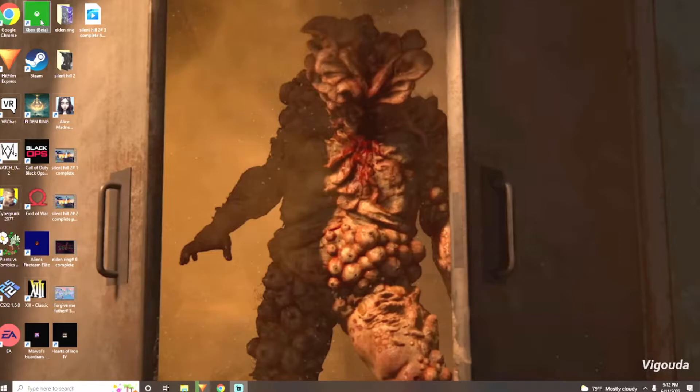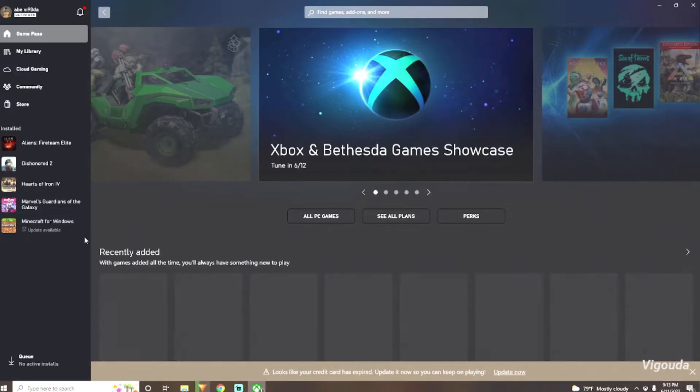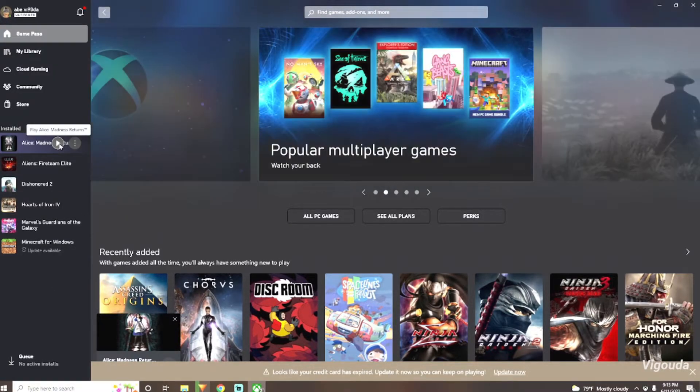Let's fix what you got going on. Now these steps — I could be doing some extra steps, whatever. So this is Alice Madness Returns on Xbox Game Pass on the PC, Windows 10. The issue I was having was that the game was running fine, sometimes it would crash, sometimes it wouldn't crash. And then I got to a point in the game where when I tried to load the game, it wouldn't load. It would get stuck on that stupid loading screen with that dangling key.